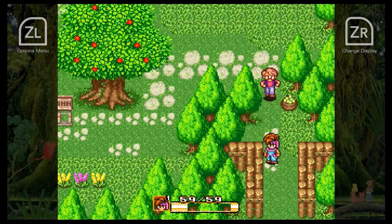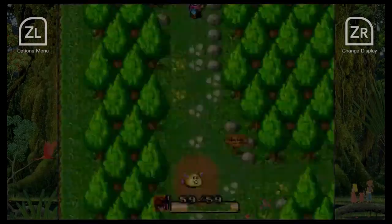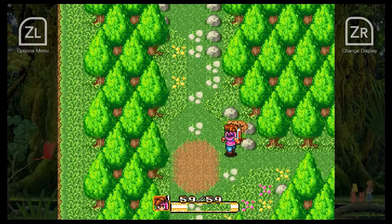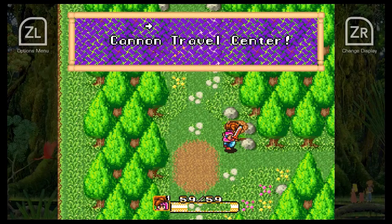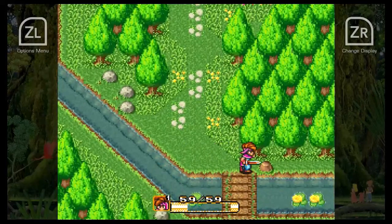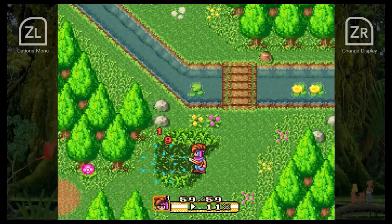Welcome back to my playthrough of Secret of Mana. It's time to leave Podos village for good. They raised Randy like a son and they throw him out for pulling out a sword. Right there is the Cannon Travel Center — I'm not going to use that yet. There is an instance where it's mandatory, just not right now.